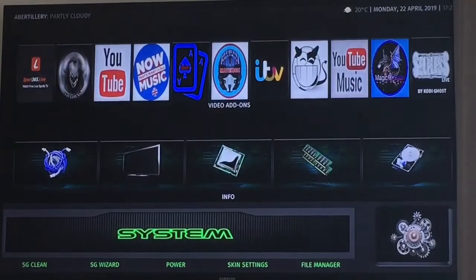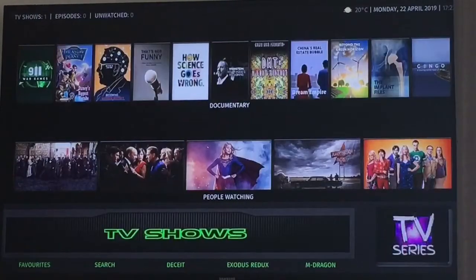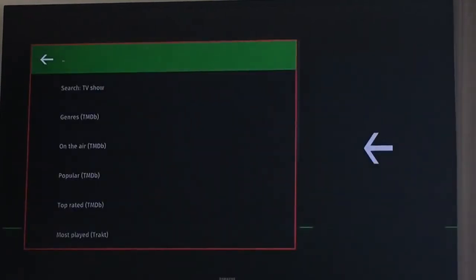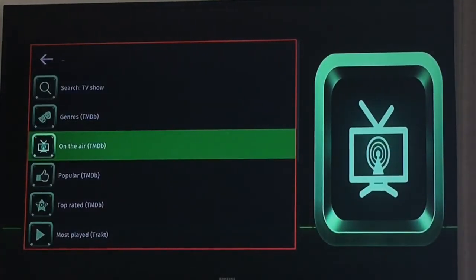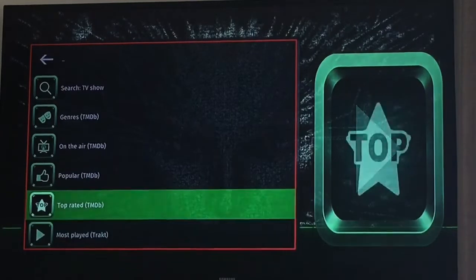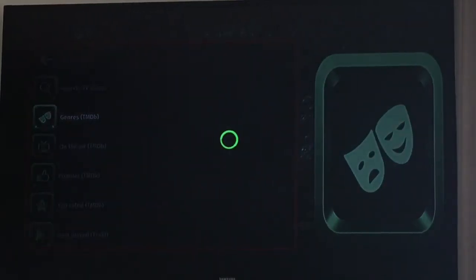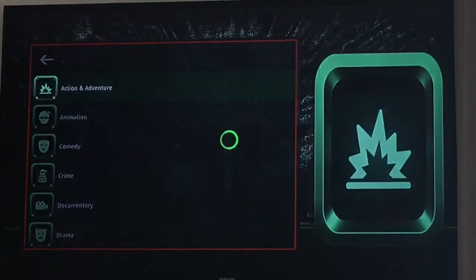The build does have a library function — I'll quickly show you. It hasn't been set up on the home screen but there is a library function. Here we've got TV shows — there's already one in it. Select TV shows and you've got: search TV shows, genres, on the air, popular, and top rated. I'll add something now and show you where it is when you want to find it. Let's go to action adventure.